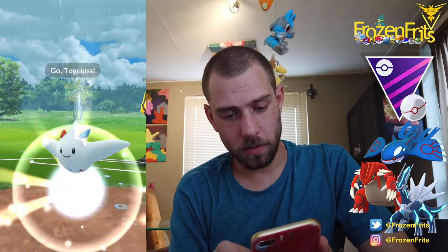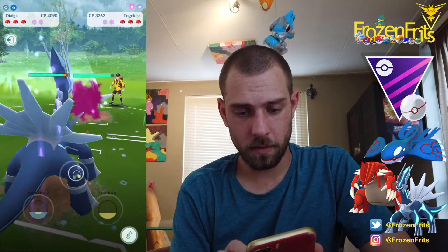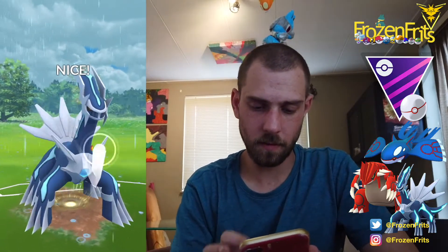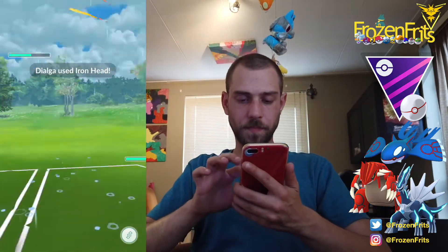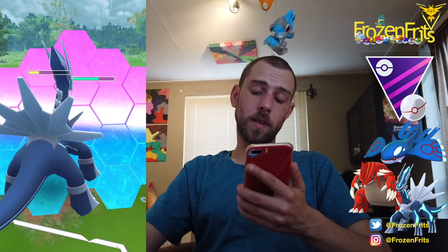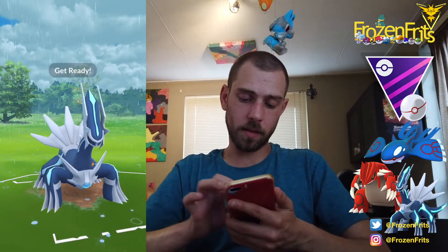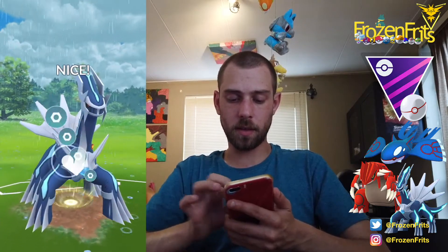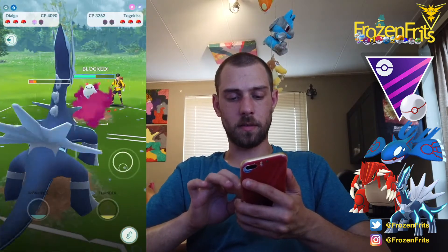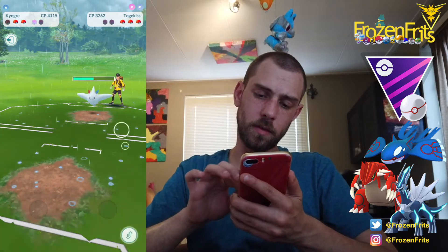We're gonna start off against the Togekiss, so we just stay in with the Dialga and throw this Iron Head. We shield up this Flamethrower and then throw another Iron Head, and we shield this one too. Dialga goes down and then we go for the Kyogre.